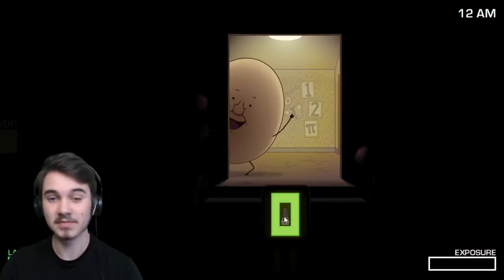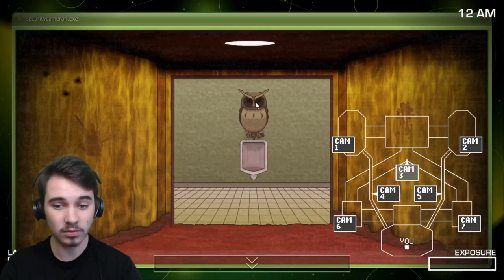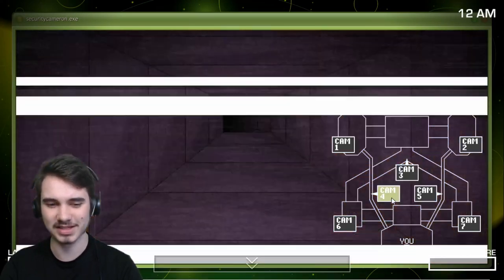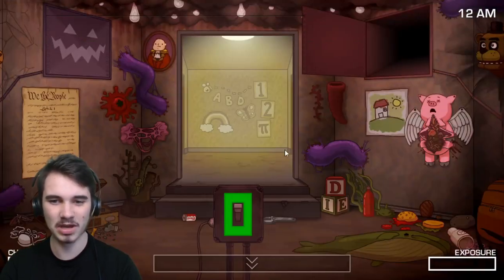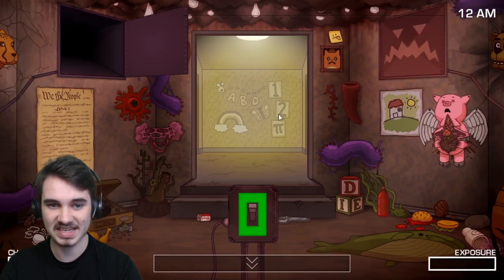So basically, if they're in the hallway, you turn off the light. Flumpty gives you a little bit of time to react. The owl is kind of like Toy Bonnie. He will go through the vents. So if he's missing from the urinal, he'll be in one of the vents, and you have to close them depending on what vent he is in.